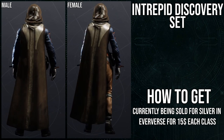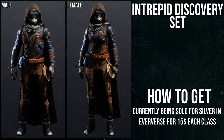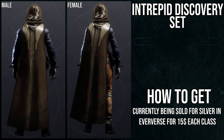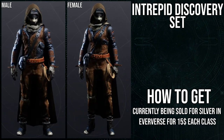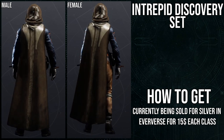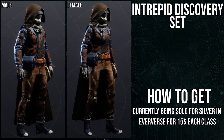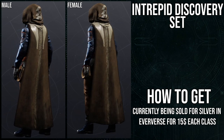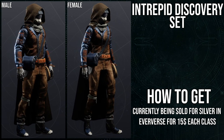45 Silver for this armor set is quite a steep ask. 45 for three classes is wild. That said, I've literally bought armor sets for 20, which is 60 bucks, which is crazy — but the only reason I do is because I'm a fashion channel now, and that's kind of my burden.